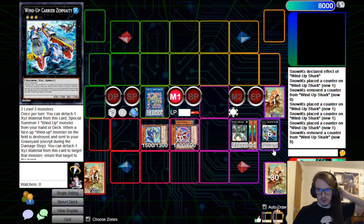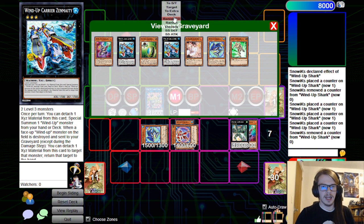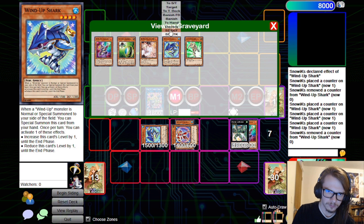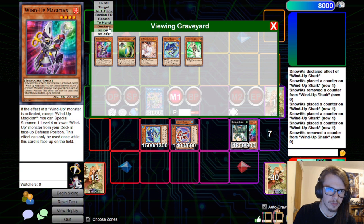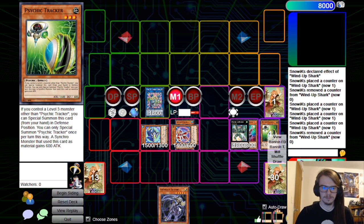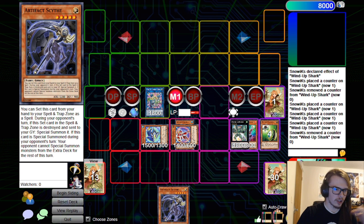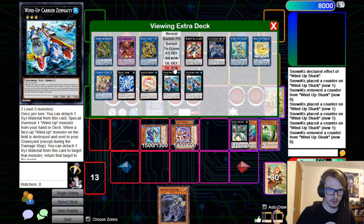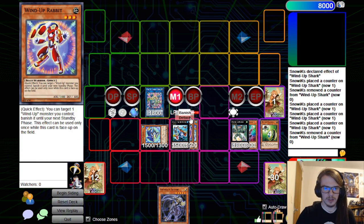Now we can go for Emerald. We can detach our material and we can shuffle back both of the Zenmaities as well as one of the Sharks, and we get a draw. Then we can go for the Zenmaity here — we will overlay it and detach again in order to Special Summon out a Rat.